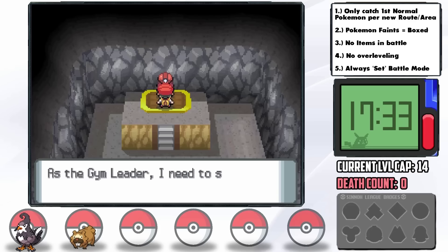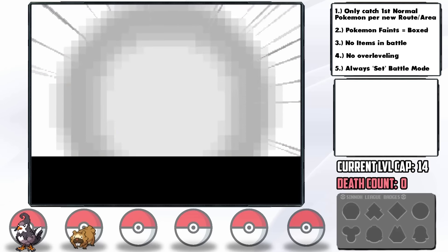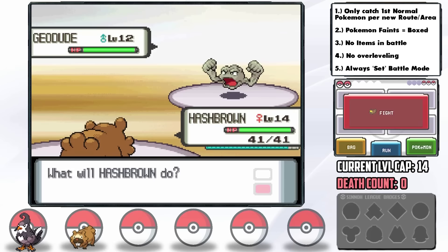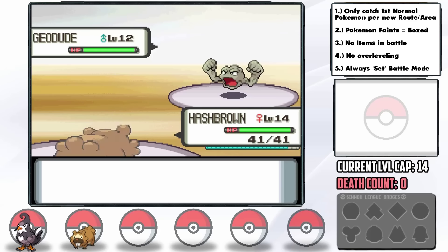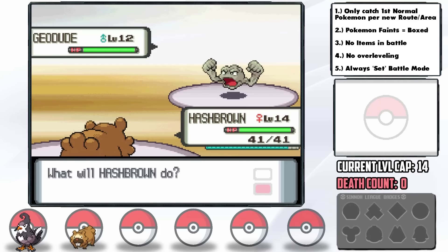Since both my Glameow Hypnosis and Rock Smash defense-drop strategies failed, I go for the craziest one of all. I send out Bidoof and use Defense Curl to try to get ready for the onslaught. Geodude goes for Stealth Rock, which is not good for Staravia. I go for Defense Curl again but Geodude's first Rock Throw gets a crit and does well above half.